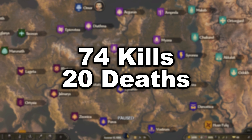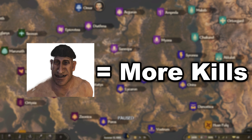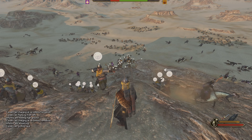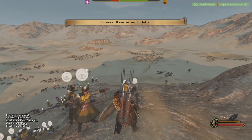These averaged out at 74 kills to 20 deaths overall. This tells me that humans can get more kills whereas the AI is more efficient at preventing deaths. I also noticed that the AI was able to cause the enemy to run from morale loss a lot better than I could.